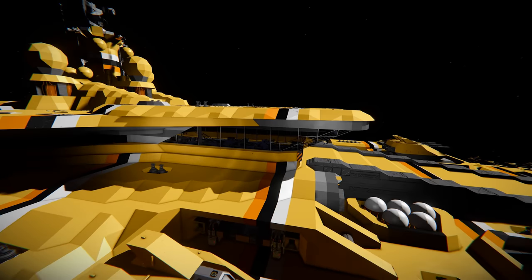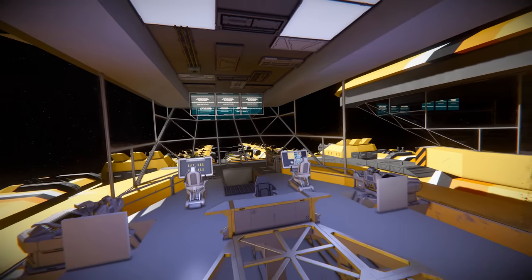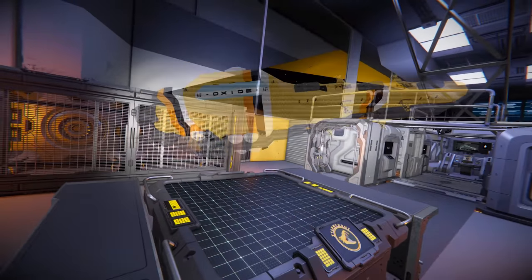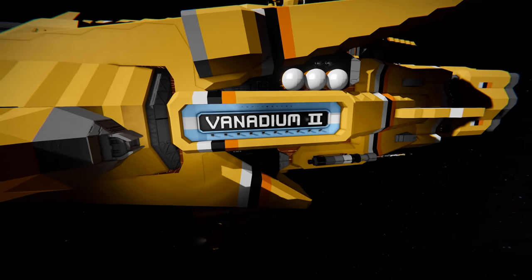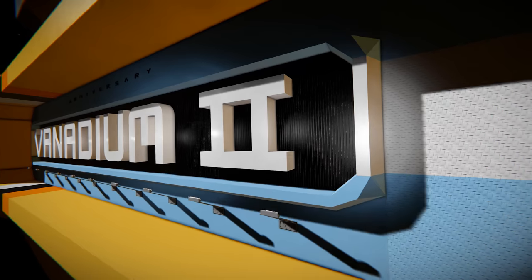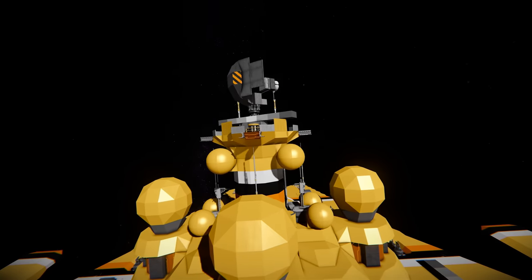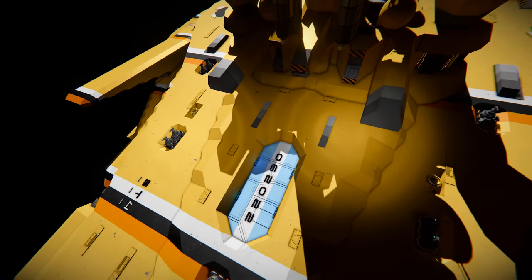We've got two bridges, one on either side — these are likely viewing platforms, with the real bridge bunkered down in a command and control center. There's a cool little display of another one of the creator's ships. On the side, there's the actual logo and detailing: the Vendarium 2 with really nice lettering. There's something about making text out of Space Engineers blocks and making it smooth that's very appealing. There's also a little radar and antenna cycling up top, various communication buoys, antennas at the back, and a serial number.